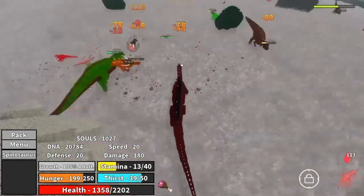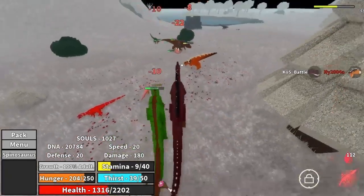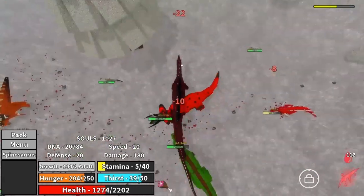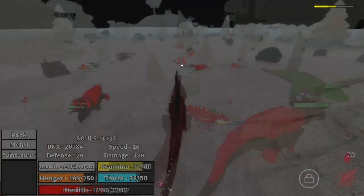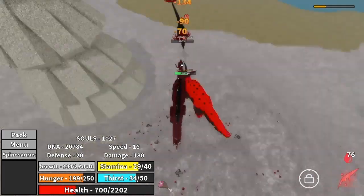That 15 bleed is what makes Spino number 2 — it is insane. If you hit your bleed, just get out, wait for the person to bleed out. Spino is really strong. In my opinion, it can even beat number 1 in a one-on-one situation if you know how to use it. More than likely number 1 is going to beat you, but still, Spino is really crazy.